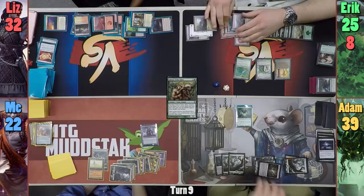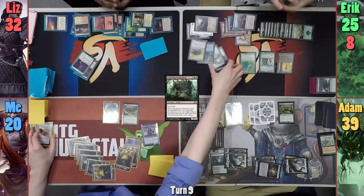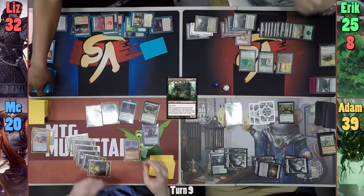Adam recasts Ishkana in his main phase, getting three Spiders from the Delirium trigger. He then casts Canopy Spider and passes. At the end of Adam's turn, I pay two mana and two life to draw a card. I waste no time on my turn casting Sepulchral Primordial, taking Adam's Arachnus Spinner, Eric's Eternal Witness, and Liz's Requiem Angel. With my Eternal Witness trigger, I bring back my Thought Vessel, cast it, and pass to Liz.